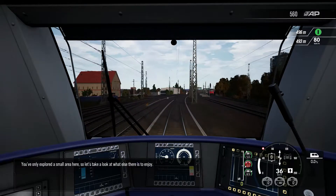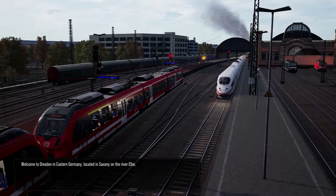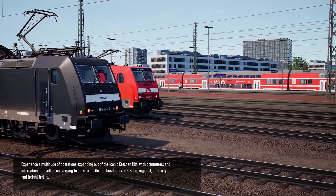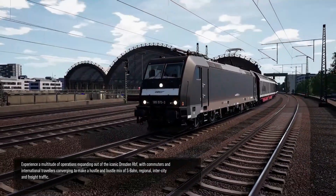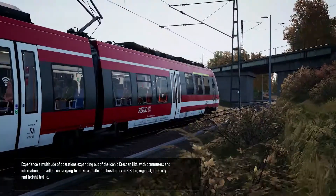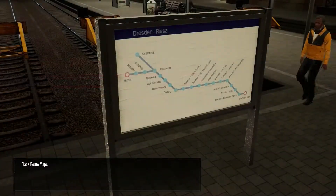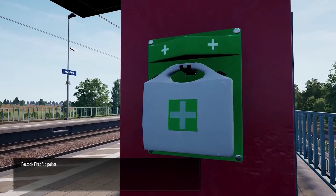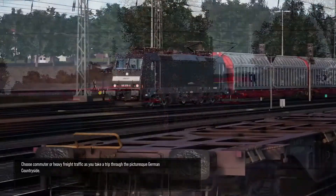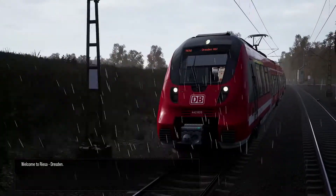You've only explored a small area here so let's take a look at what else there is to enjoy. Welcome to Dresden in eastern Germany, located in Saxony on the river Elbe. Experience a multitude of operations expanding out of the iconic Dresden Hauptbahnhof with commuters and international travellers converging to make a hustle and bustle mix of S-Bahn, regional, intercity and freight traffic. Along the way be sure to place route maps, restock first aid points, paint garden gnomes and clean up spray paint cans. Choose commuter or heavy freight traffic as you take a trip through the picturesque German countryside. Welcome to Riesa Dresden.